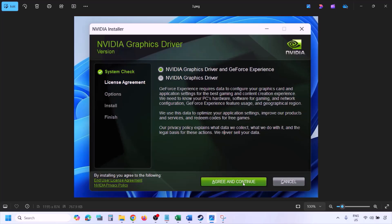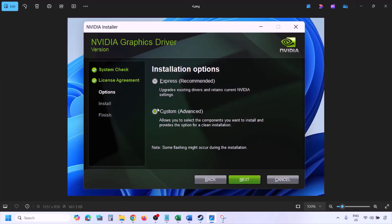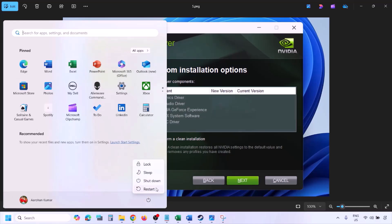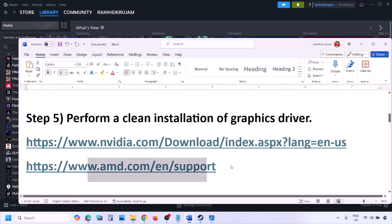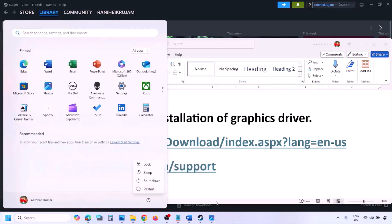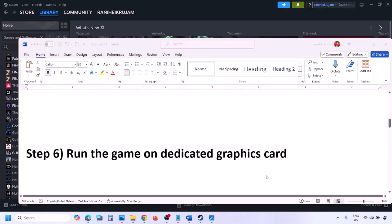Once the download is complete, run the exe file, click Agree and Continue, then select the Custom option (not Express) and click Next. Check the box that says 'Perform a Clean Installation' and click Next. Let the installation complete, then restart your computer. For AMD card users, first uninstall the current graphics driver, restart, then go to the AMD website, download and install the latest driver, and restart your computer.